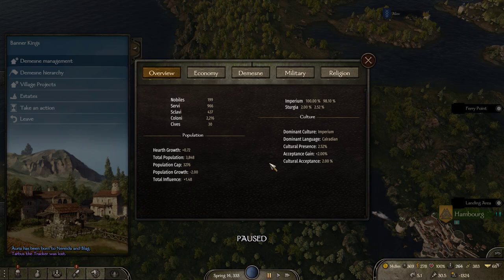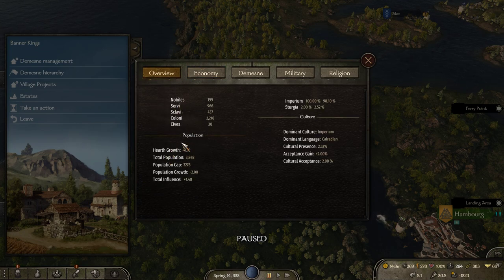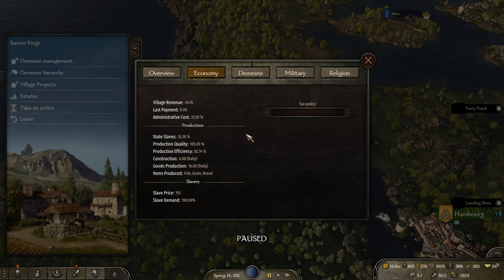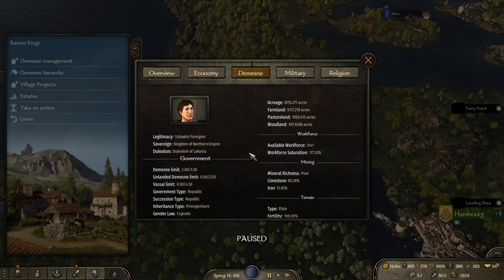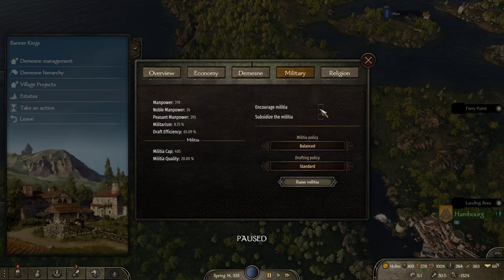When we head into a village, you also have Banner Kings options there. Starting with Demesne Management — same thing as in the town but with slightly different options. You can also see the stats here showing how everything is going with the settlement. For tax policy, we're going to accept them — we don't have a problem right now so everything will be free for them. You can also maintain militia within your villages, so we're going to boost that and set it to balanced.